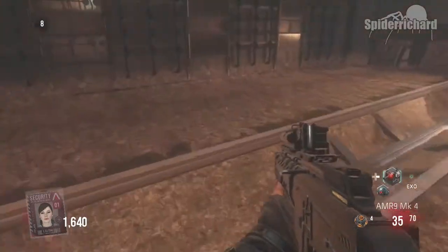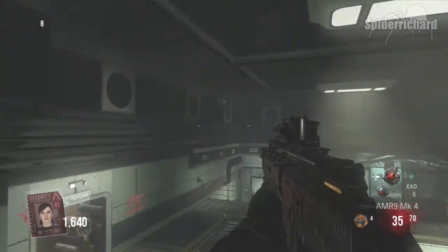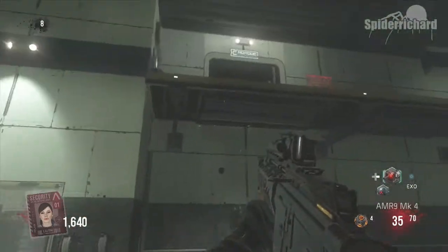A little tip: at the beginning of every single round the price of the trash chute goes back down to 100. So if you don't get it, at worst you'll have to spend 600 credits.